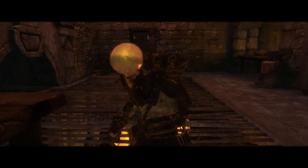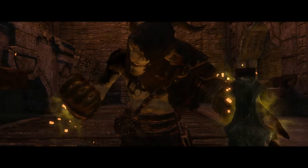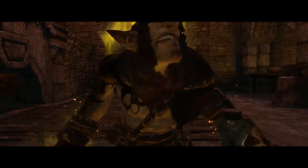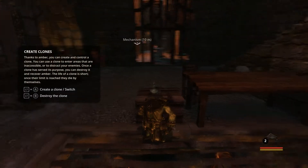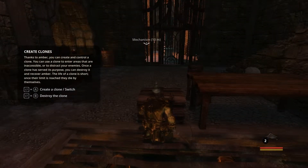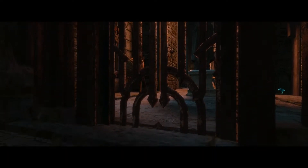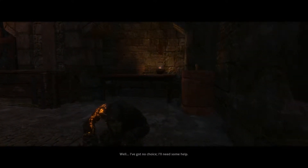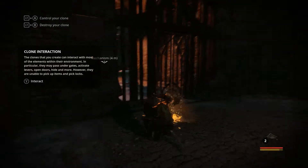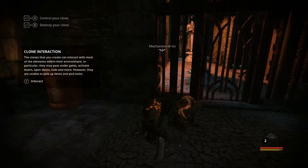I got some amber. I drink it. Something happened to me apparently — powered up. Oh, I can create clones! Left trigger and A to create a clone. It's me. Oh, that's pretty cool. Interact.